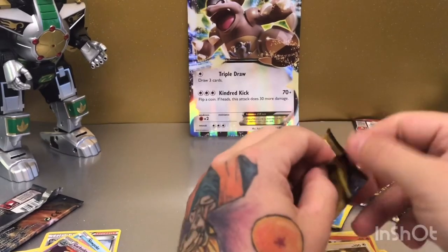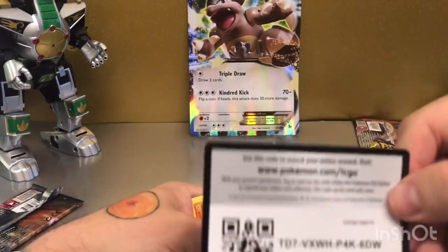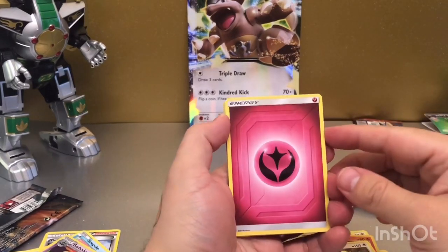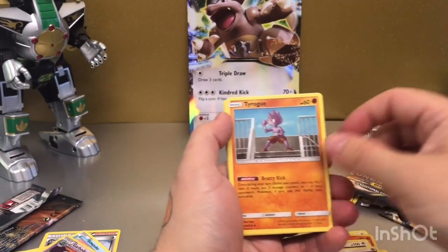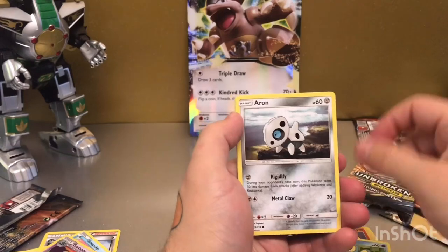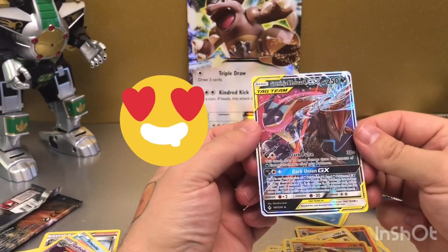Last Unbroken Bonds booster for today. Another code card for you guys. I'd just be happy enough to pull one rainbow to be honest, but we'll see. Tyrogue, Janine, Poké Gear 3.0, Geodude, Porygon, Froakie, Arran, Seel — ooh, reverse holo Arcanine rare, very nice — and a GX Greninja! Lovely, that's a great pull.